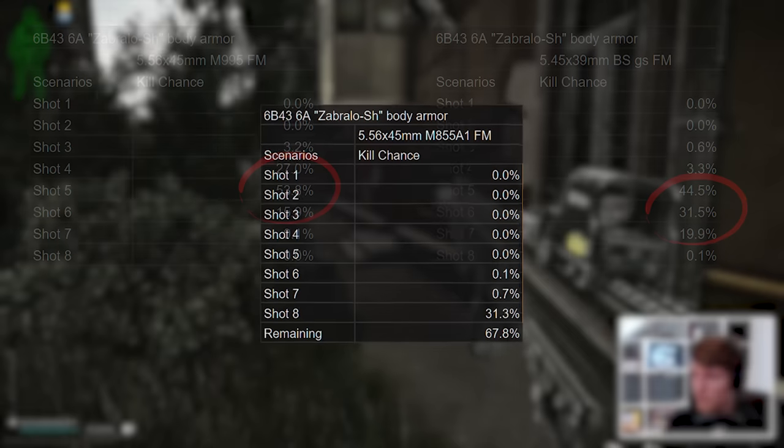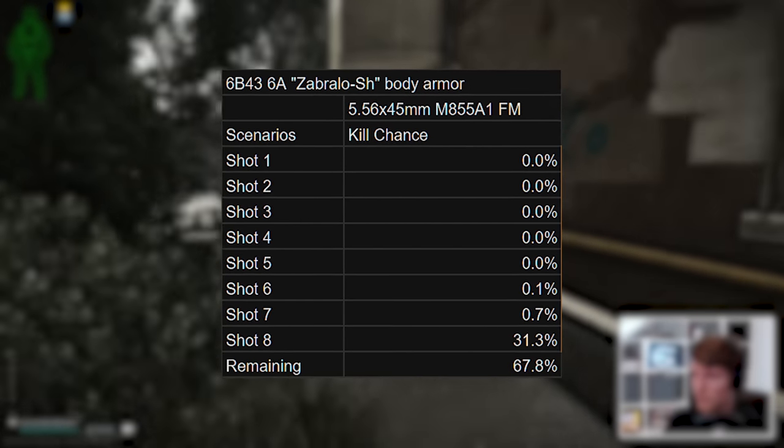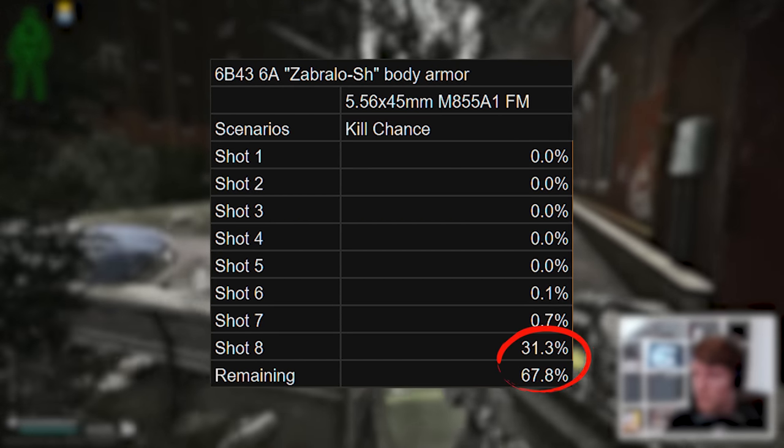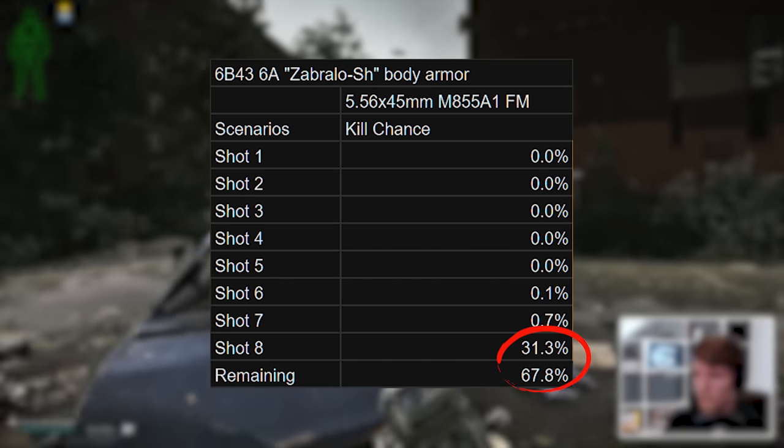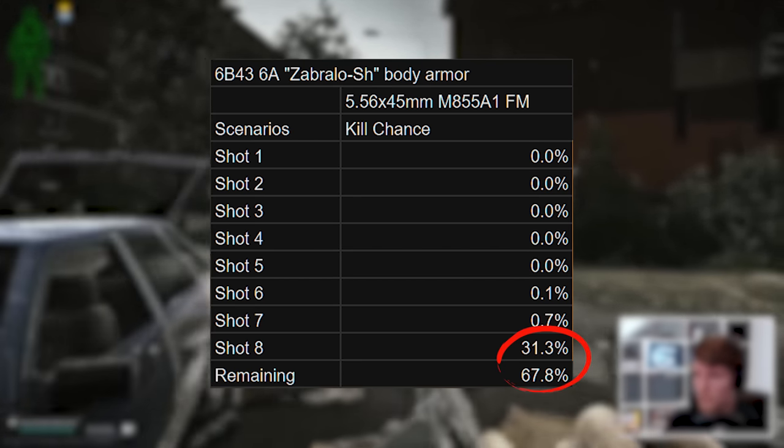Using something routinely endgame but decent, like M855A1, leads to the time to kill falling off the bottom of my chart, somewhere between 8 to 9 shots depending on if a lucky penetration occurs on the final few bullets, or if the blunt damage just finally gets too much.